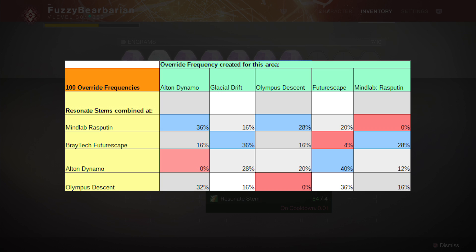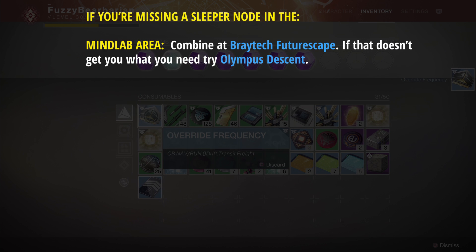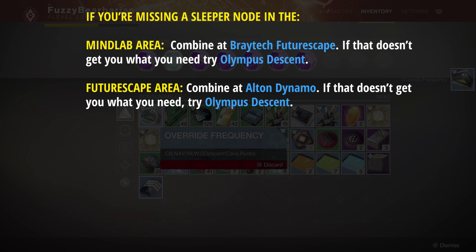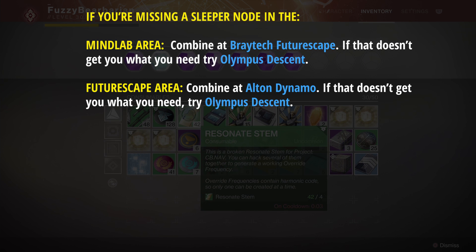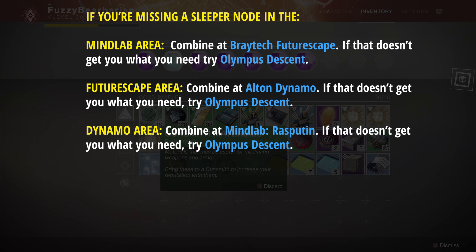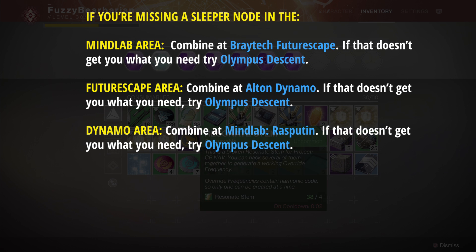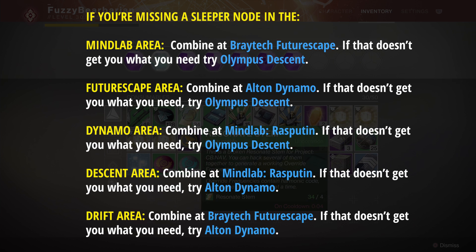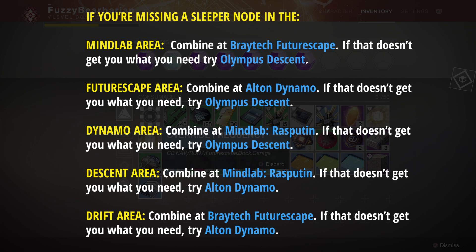You won't eliminate your chances entirely since there's still RNG, but applying what we know to where you combine your stems will definitely help. Here's what to do: if you're missing a sleeper node in the Mine Lab area, combine at Braytech Futurescape, and if that doesn't help after a few tries, combine at Olympus Descent. If you're missing one in the Futurescape area, combine at Alton Dynamo, then try Olympus Descent. If you're missing one in the Dynamo area, combine at Mine Lab Rasputin, then try Olympus Descent. If you're missing one from the Descent area, combine at Mine Lab Rasputin, and if that doesn't help, try Alton Dynamo. Finally, if you're missing one in the Drift area, combine at Braytech Futurescape, and if that doesn't help, try Alton Dynamo.